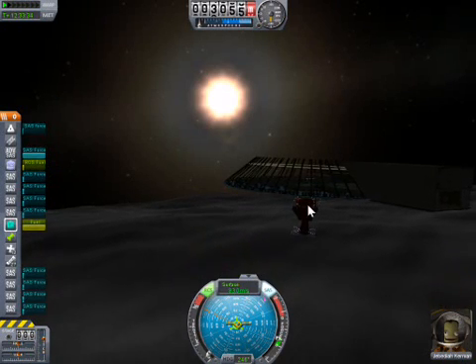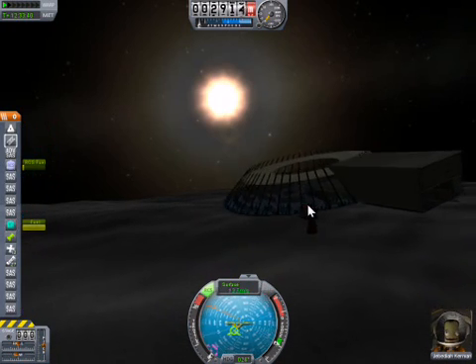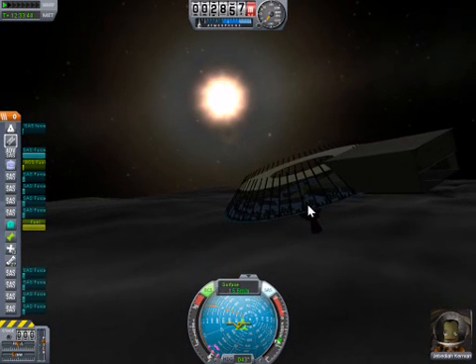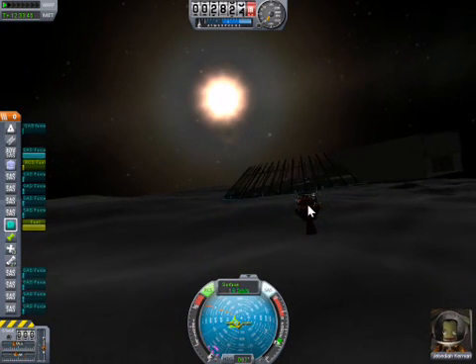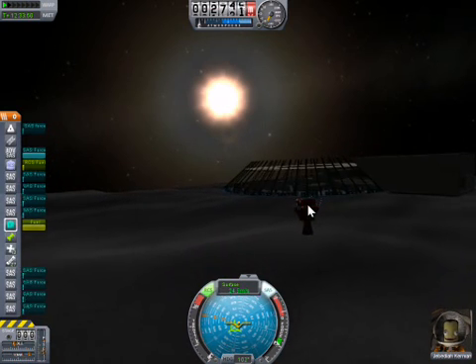Okay, we're landing the moon base on the moon. Here we go. I'm going to chase down a bit of horizontal velocity. And by the way, it doesn't matter if the engine gets broken off a bit. All that matters is make sure that the colony module lands intact.